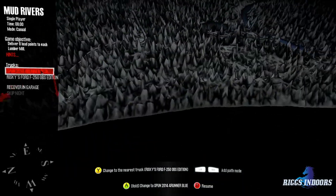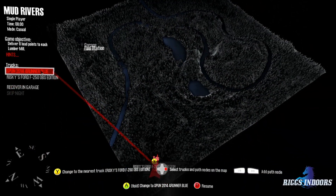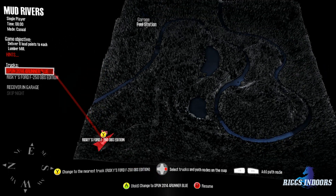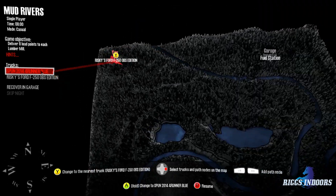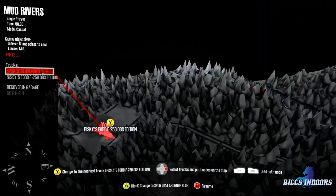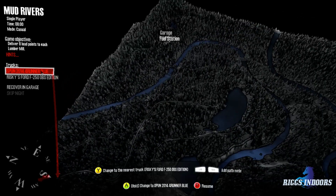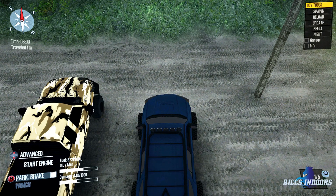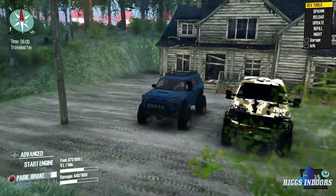This is the map right here, and wow — not a single watch point. There are a few trails we can check out. Not sure which one we're going to hit first. Two garages, and I don't know if we start in one — we may actually have to drive to a garage. That garage is locked.